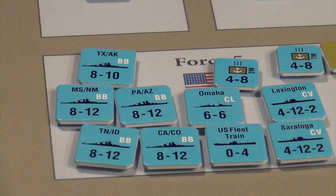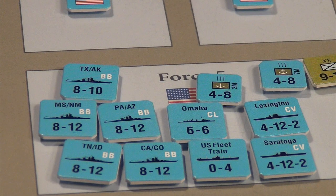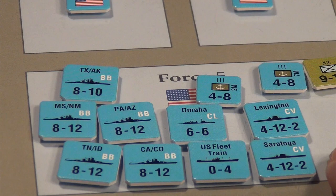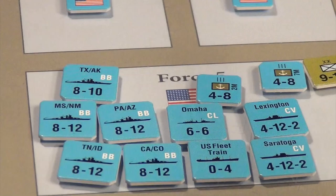In Plan Orange I really wanted to show the differences in organization. Each carrier — the Saratoga and Lexington — has nothing attached to it individually. The fleet base battleships each represent two battleships, named exactly which two. You can see this Jutland-like battleship line as you maneuver across the Pacific.